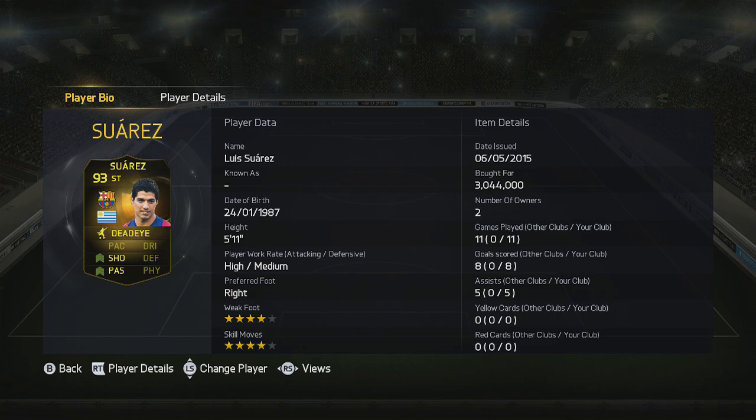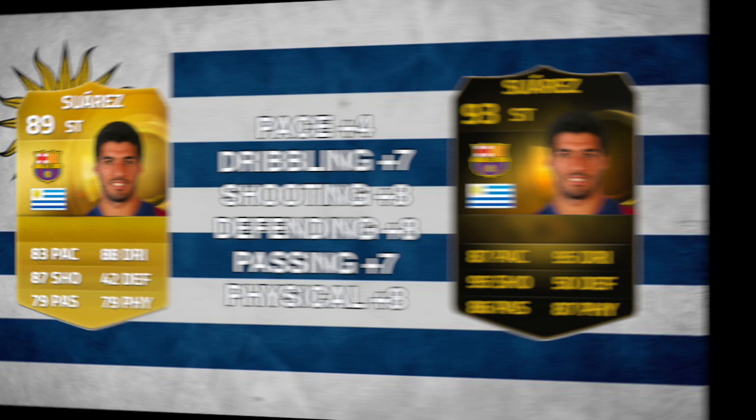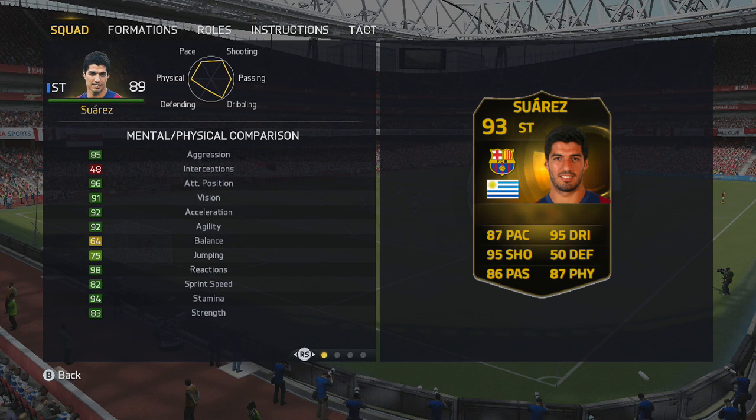How does he compare to his regular card? Well, his pace has gone up by 4, dribbling and passing both by 7, and then shooting, defending and physical have all gone up by 8 overall. So it is a massive increase. This is his 4th special card and this is reflected in the in-game stats. What you'll see is lots of dark green — attacking position, acceleration, agility, sprint speed, reactions, strength — all in the dark green. That is what you want.